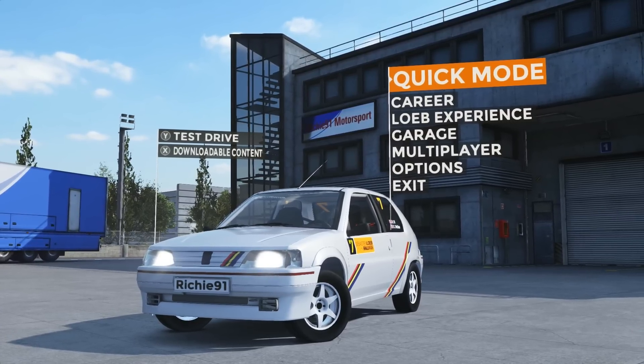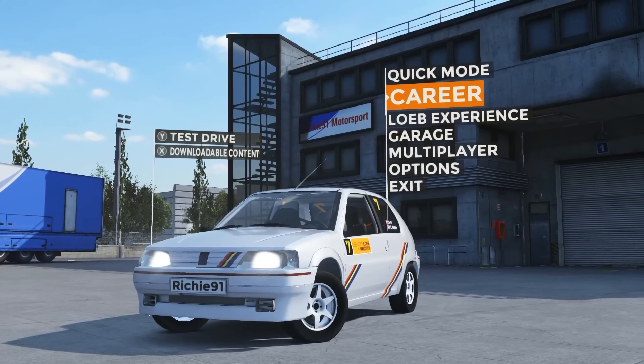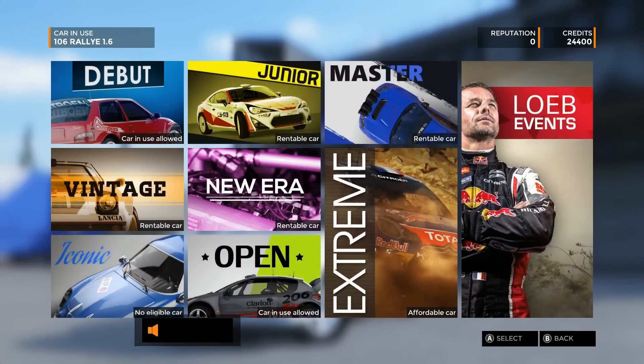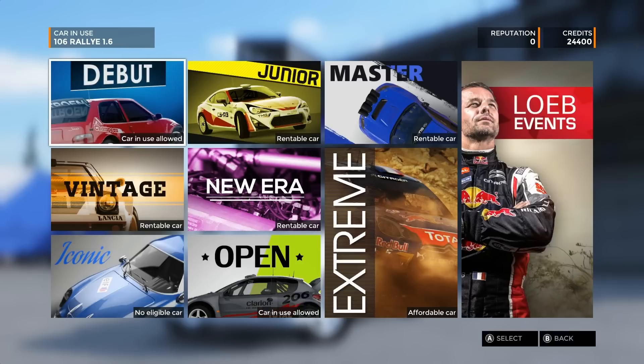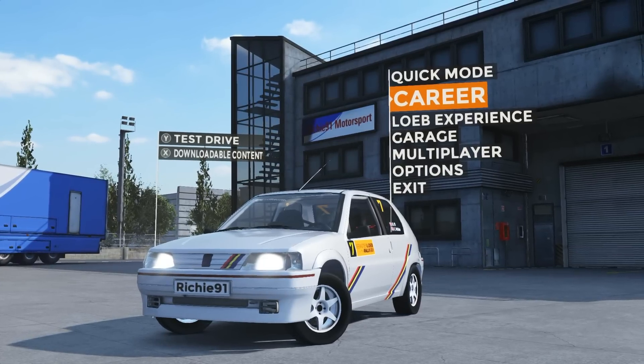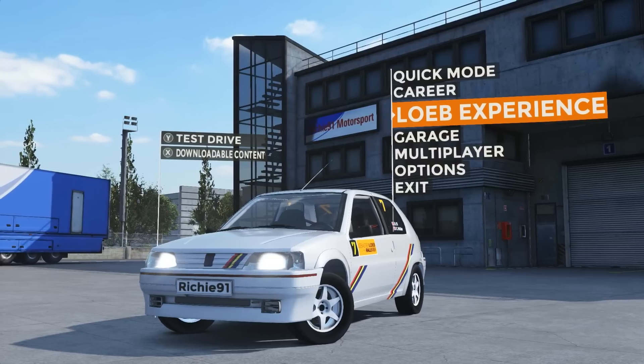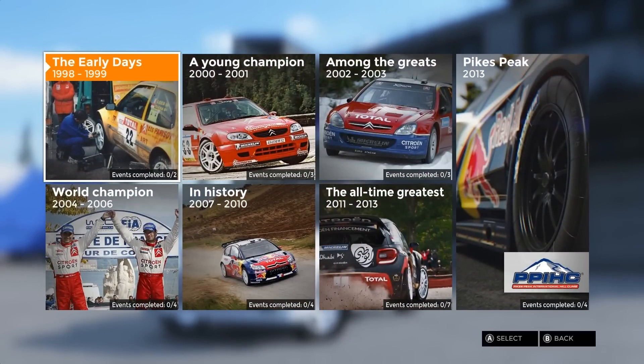So first things first, you have to start with a little car. If you want to go in career mode, you have to start with this car. Choose the event with which you'd like to launch your career as a professional driver. There's a picture of Sebastian there. So you can start your career. But we're going to come out of there because I want to just show you a quick bash at it. The Sebastian Loeb experience — his career — is a really, really good idea.